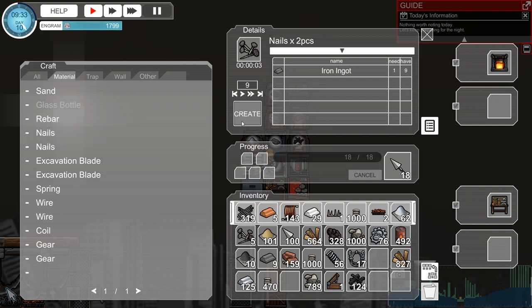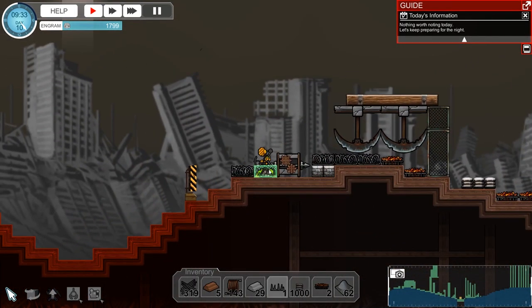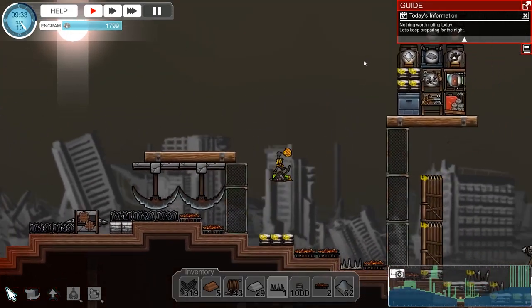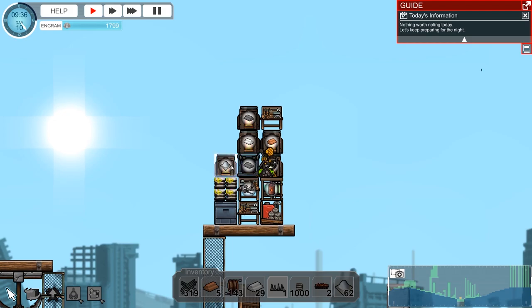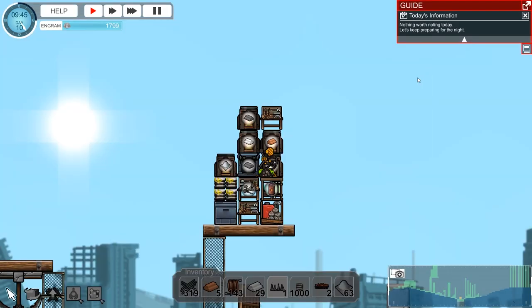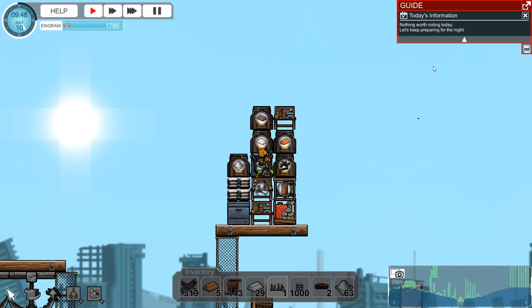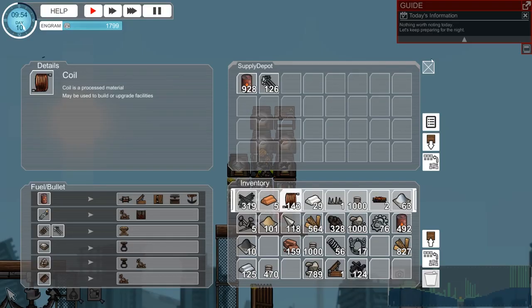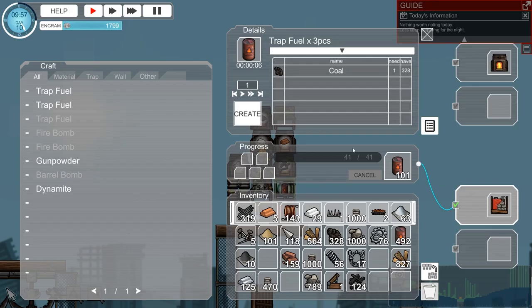One UI issue I noticed: I wish you didn't need to carry items on you for the game to count them. If items just being in your chest counted, it would make things a little easier and remove some of the fumbling or fiddliness of the UI.